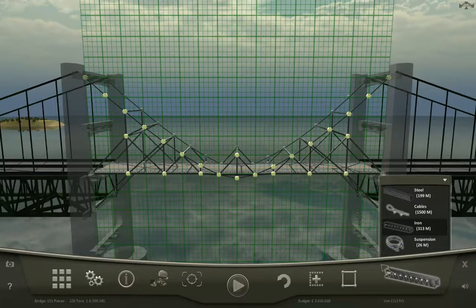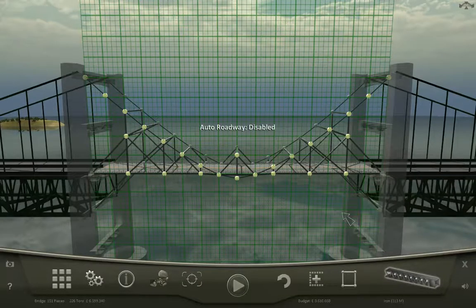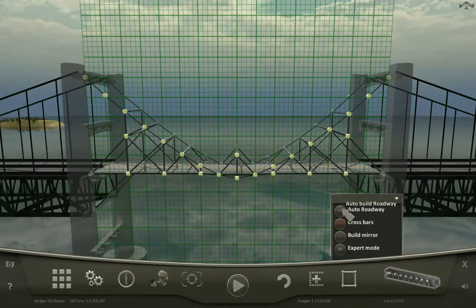Another almost unseen material down here is the roadway. As you can see, you have to have a roadway. If you go into your building options, you see the auto roadway capability. If we disable that, all of a sudden there you go — you can see the roadway. It's just there and it does it automatically. You can enable or disable that. Same thing with crossbars.